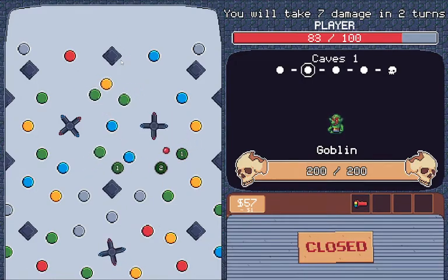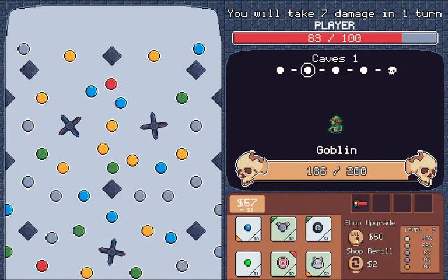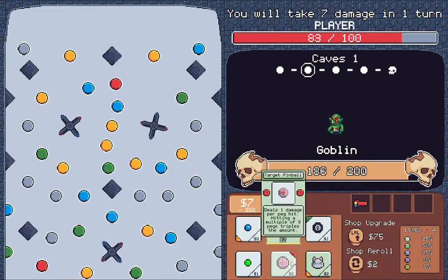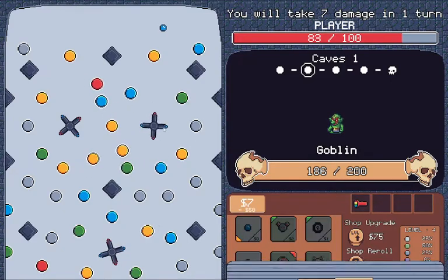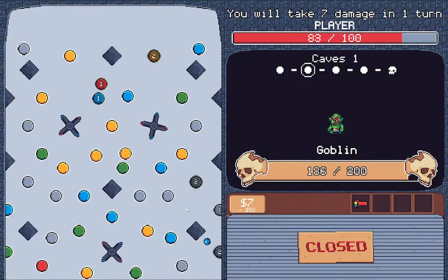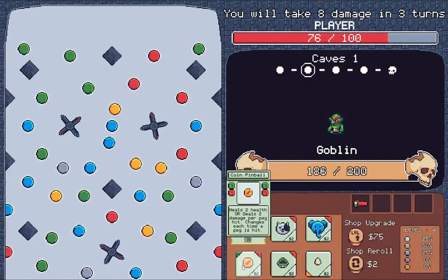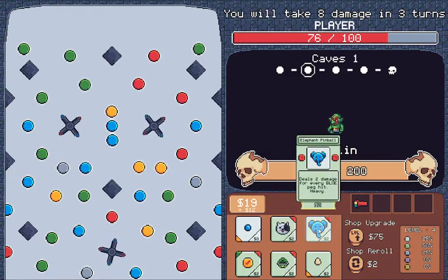Forget the music, as always. Ouch. Okay, I'll upgrade it again. Three pegs triples aim. Got hit there — not good. Two damage per default peg — I don't have any default pegs.